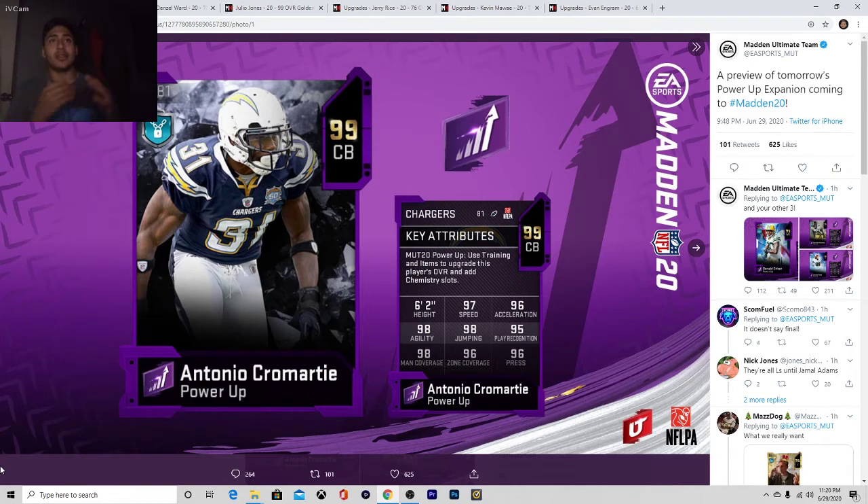Another thing I look at when evaluating corners is definitely the speed and the acceleration. But no matter what, the bottom three — these three — have to all be high. Not one can be high and the other low. Can't happen, no way. So, 98 man coverage — I can get that to 99 with some chemistry. 96 zone coverage — I can get that to 98 or 99. 96 press — same thing. I can basically max out all those stats right there. That's the big three you should want, besides speed and acceleration.